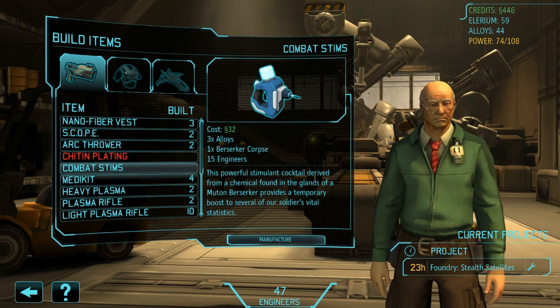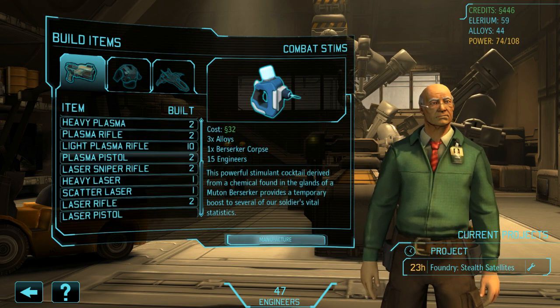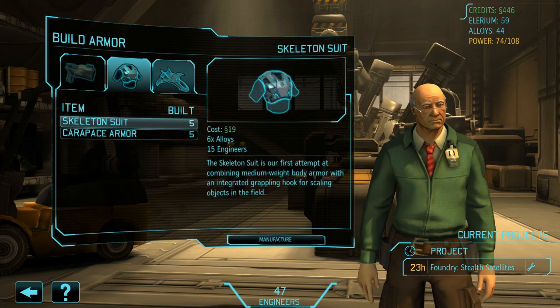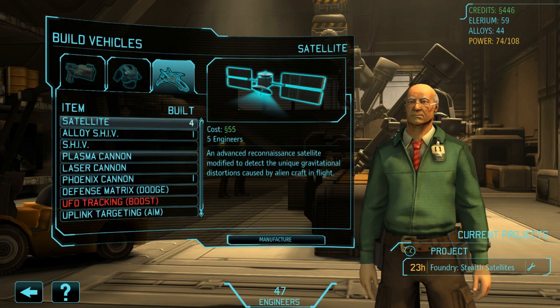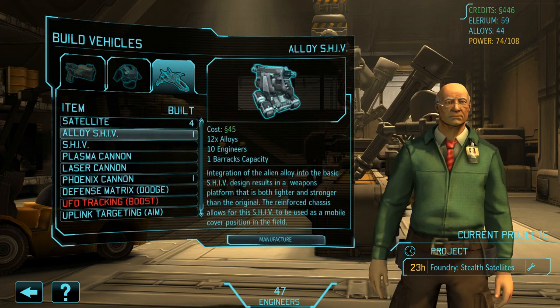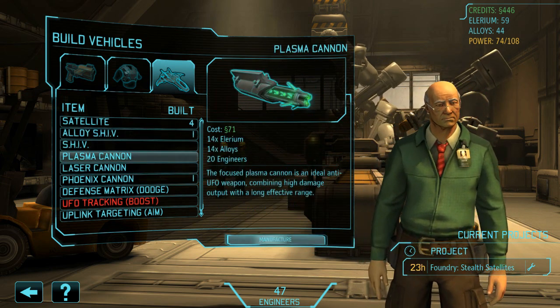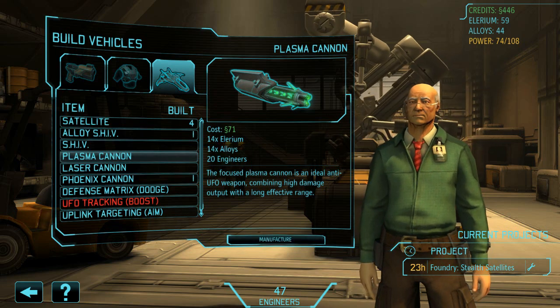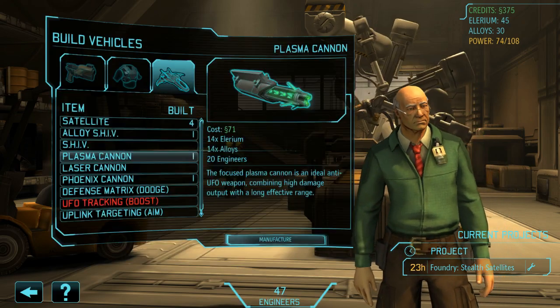We can't quite get the plasma sniper rifle yet, but otherwise we are fine. We're pretty good. We'll get more plasma rifles later from killing and stunning things. And we've got armor enough as well. Shiv turned out to be pretty crap, so screw it. Could get a plasma cannon on our ship — that'd be handy, actually. Let's make one of those. We've got 30 alloys left.